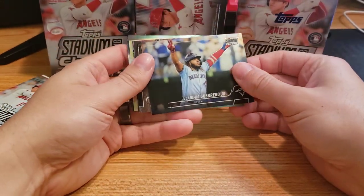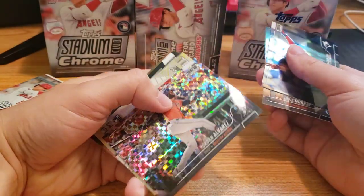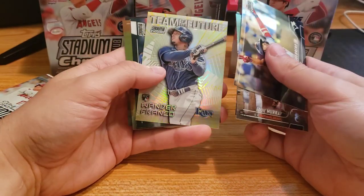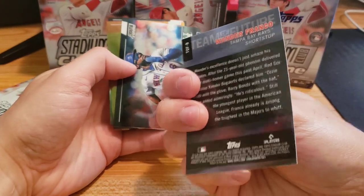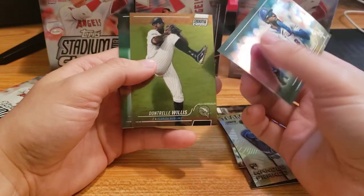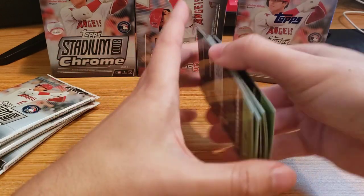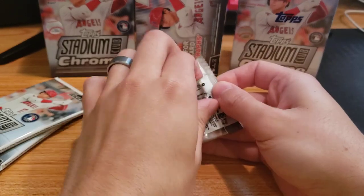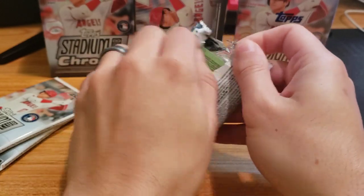Vlad Guerrero Jr. — like that. Eddie Murray. Yordan Alvarez, nice X-Factor — I like that. Wander Franco rookie card, Team of the Future — very nice. Sterling, Dontrelle Willis, Brian Reynolds. One pack down, three to go. I remember collecting some Dontrelle Willis cards.